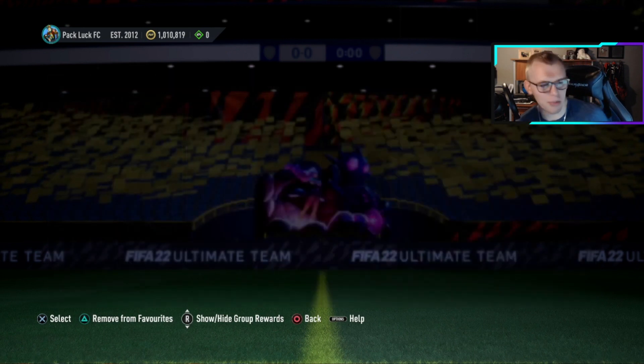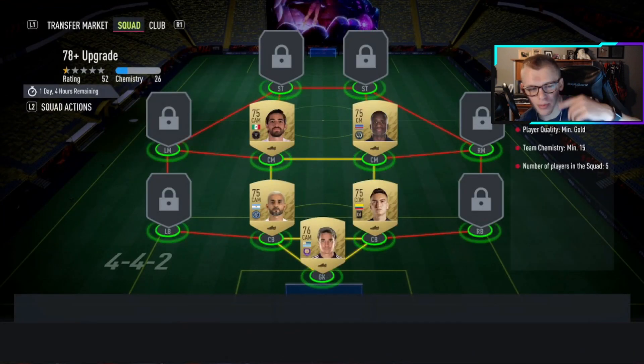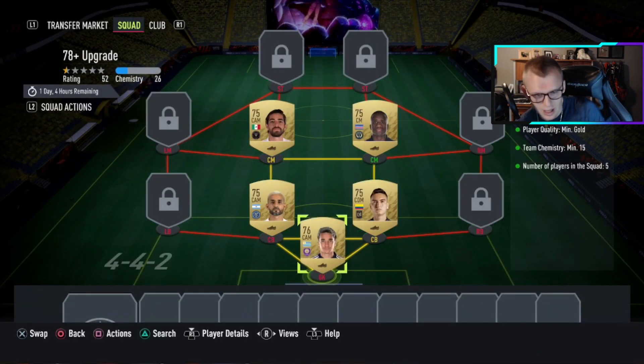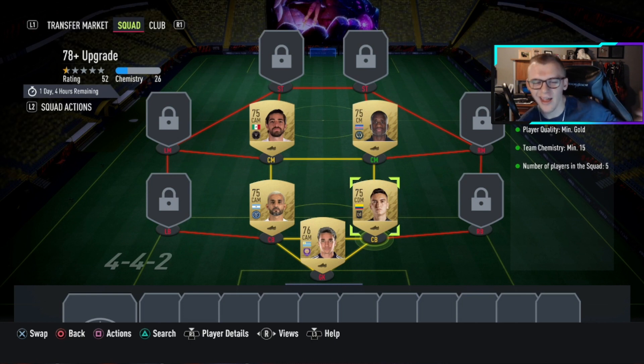For the 78 plus you only need five players. They can be any sort of gold possible, so you can use common golds. I typically like picking a league like the MLS where I can get cards a little cheaper than the top leagues. You only need 15 chem — I get 26 out of this. I'd recommend getting your cards from one league so you don't have to focus on a specific position. You'll get the chem as long as you get one or two players in position.